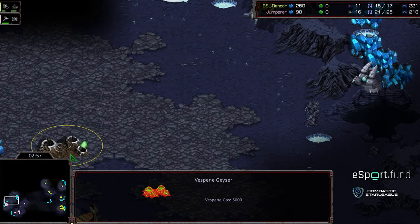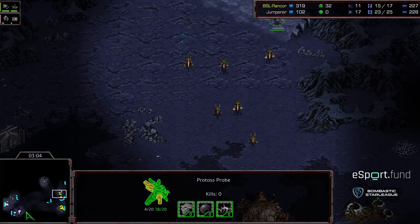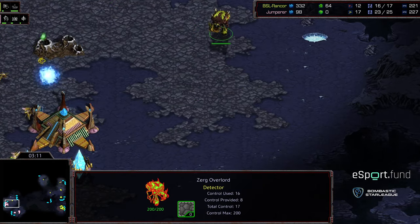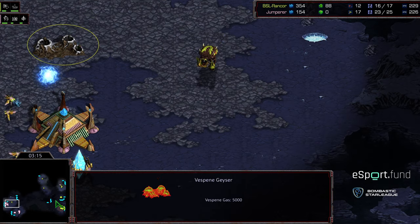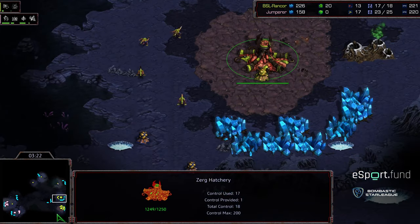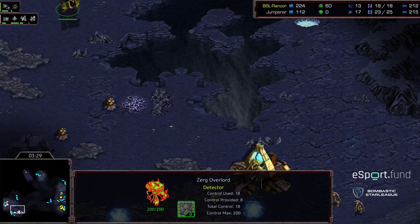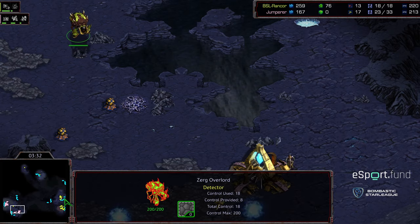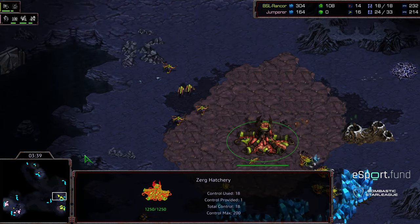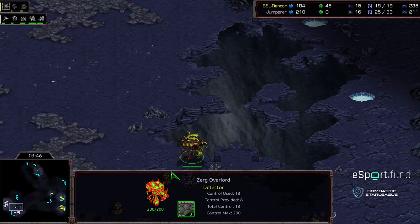His Overlord moving in from the north is going to be able to see the Assimilator from that stage. Zerglings pulling back — want to get rid of Jumper's probe scout to deny information. It looks like there are Zealots with a probe grouped up on the front, a Nexus on the way. The Overlord wandering in is going to be able to take a look at the Vespene Geyser. It looks like we are seeing a two-hatch Lair build. Rancor taking care of that probe scout.